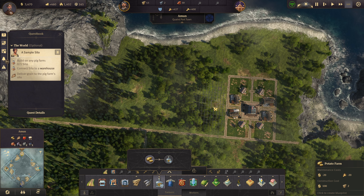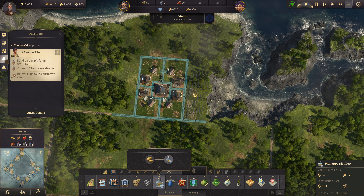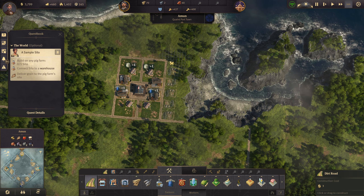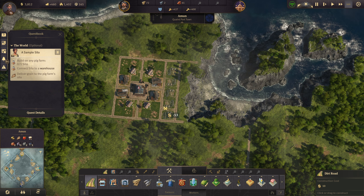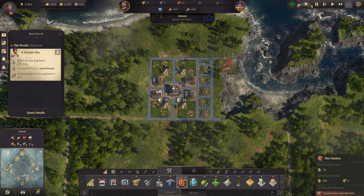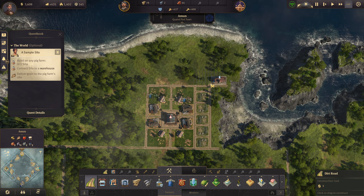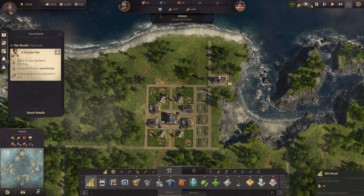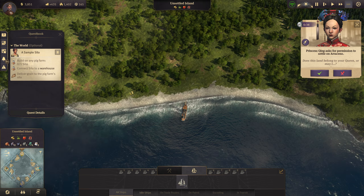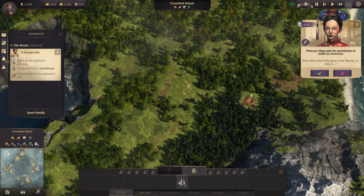I'll put schnapps distilleries right here, separated by a road so if an explosion happens they won't all completely combust. I'll keep a fire station up here just in case. I always talk about how much the farmers like to guzzle their alcohol — and the workers too. Hops is here on that island. The islands aren't that bad. She could settle this one too though — it's got really nice coal.